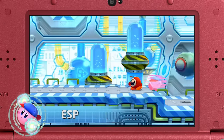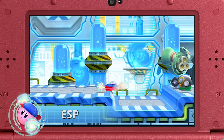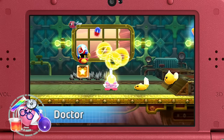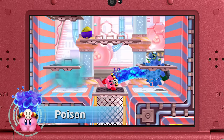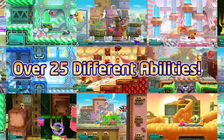The ESP ability gives Kirby shocking power. The Doctor ability uses the power of science to prescribe the purest beatdowns. And the Poison ability spews out a toxic river of doom. This time, there are more than 25 abilities.